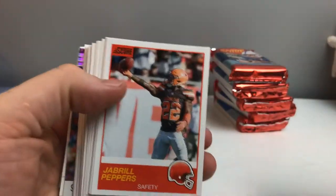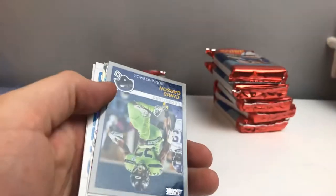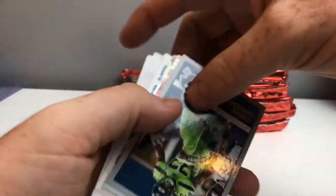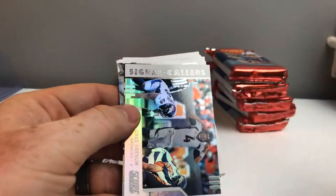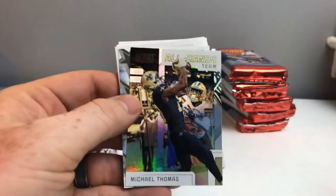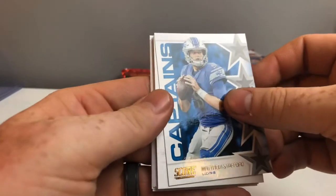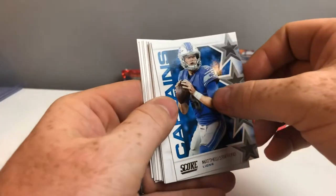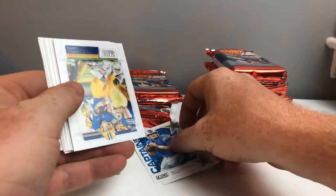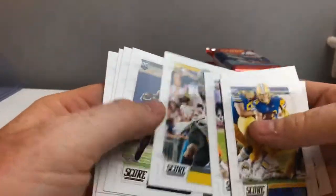I really enjoy using this guard in the front. Let's look at the back. Chris Carson — that is a scorecard — and signal colors, all hands team. We got a captain's and an auto. Let's lay them down.